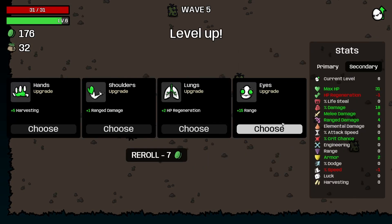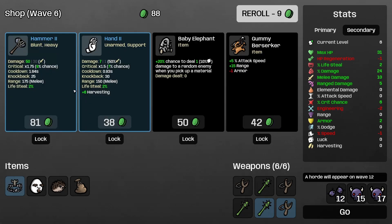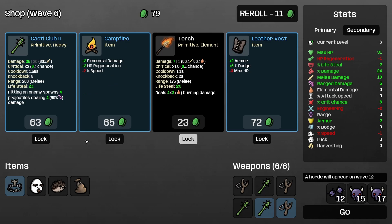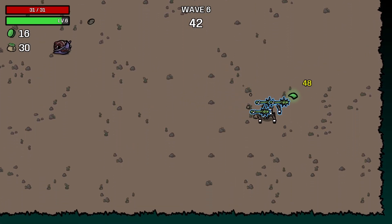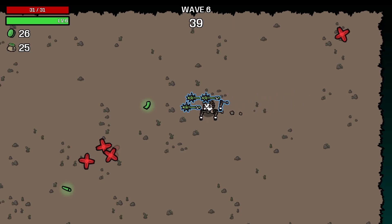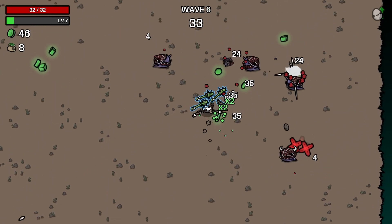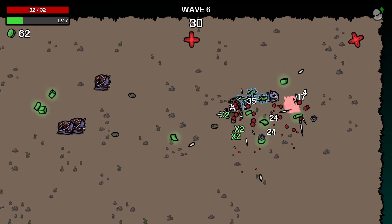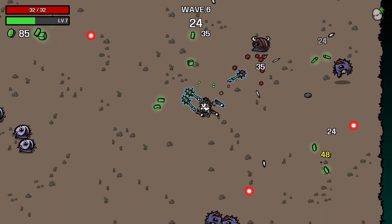We'll take the range damage. Flamethrower — there's an idea. Another Cacti Club. We do need to sort out some lifesteal. I think lifesteal is going to be the best option for us in terms of health recovery, because the Cacti Club's thorns can actually trigger lifesteal as well. And since we want to scale attack speed, that might be a very good option for us.